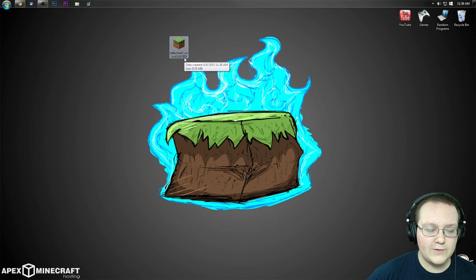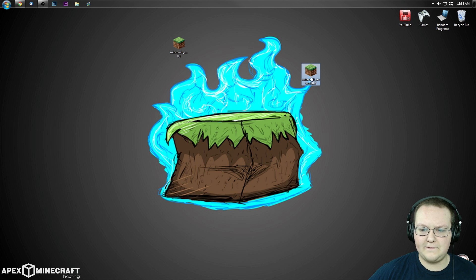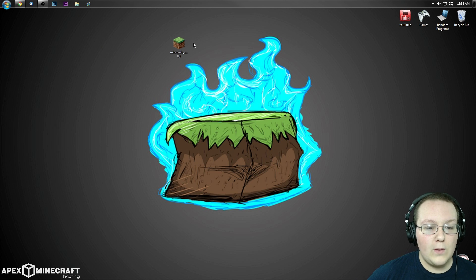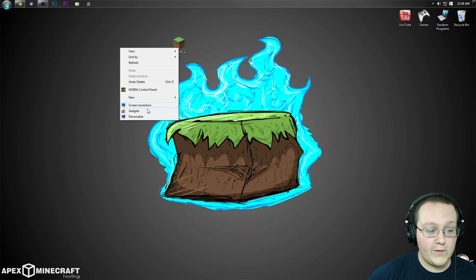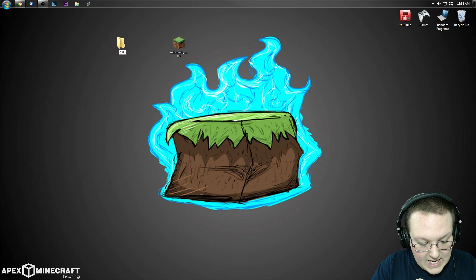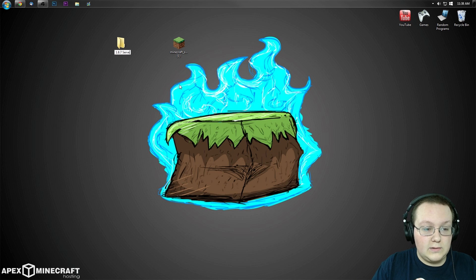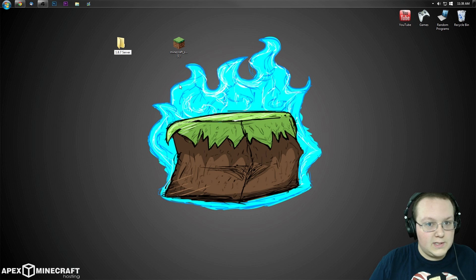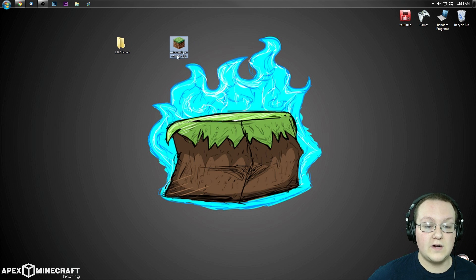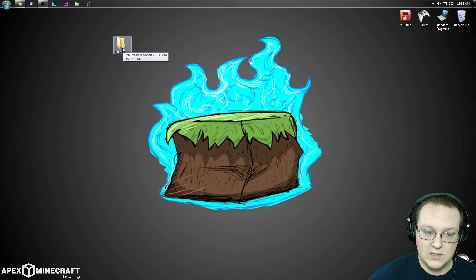Yours won't have the little '1' after it — mine does because I accidentally left one on my desktop. Anyway, once it's on your desktop, right-click, create a new folder, and you can name this folder whatever you want. I'm going to name it '1.8.7 server' — you could literally just name it 'MC' or anything. The name of the folder doesn't matter. Now drag the downloaded file into that folder and double-click on the folder you created.